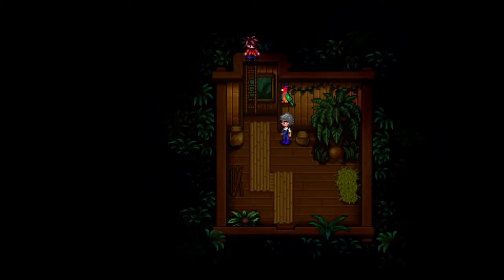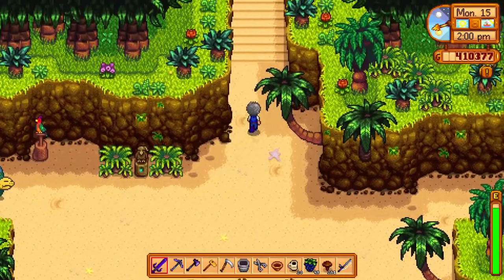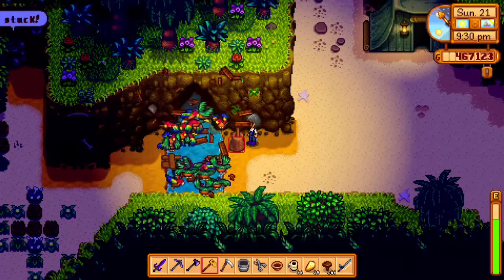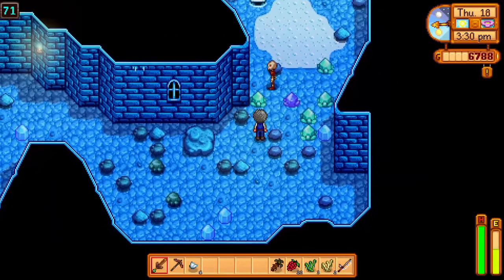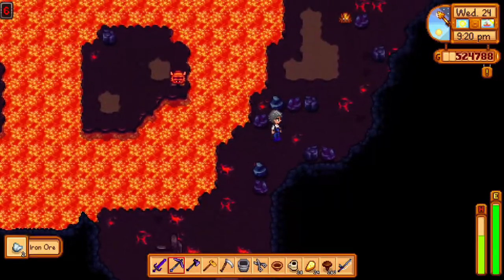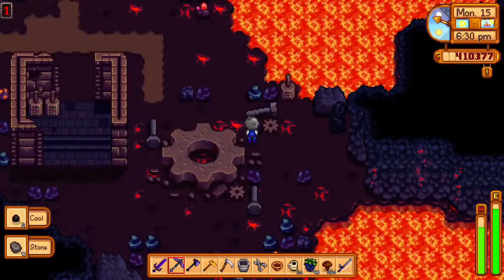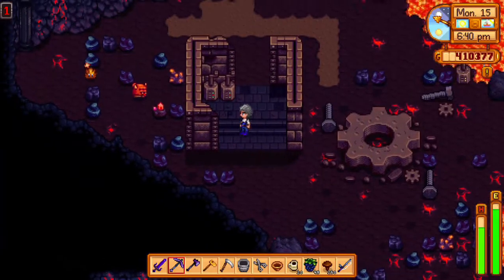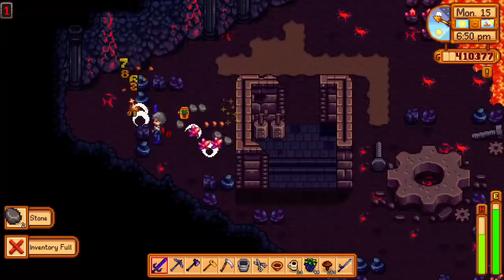Once you get to Ginger Island the goal is to meet Leo, the only NPC on the island, and you'll get access to the volcano — one of two major places you need to go. On the way to the volcano, to the left of an empty tent, you'll see a parrot stoop. Give it 10 golden walnuts and it will unlock an area where you can break bone nodes to get bone fragments, which can also be found off skeletons in the mines. You can also find ginger here using a hoe, and it's found pretty much everywhere on the island. The volcano is similar to the mines but with added enemies and a different ore — crystals sticking out of the walls that give you cinder shards when broken.